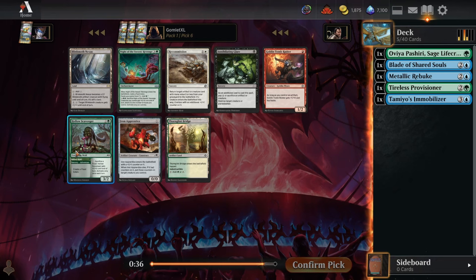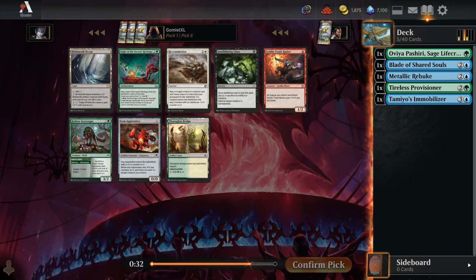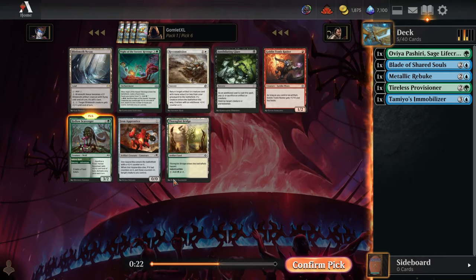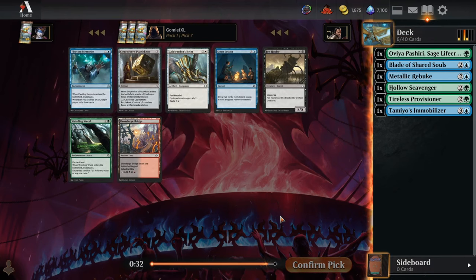Pick 6. Hollow Scavenger is great for a food deck alongside the Provisioner. I really don't like Night of the Sweets Revenge — even when you were a super dedicated food deck in Wilds of Eldraine, it wasn't that great. There's a decent amount of food in this format, but honestly I think it's just a tiny bit less than there was in Wilds, and even there it just wasn't very good.